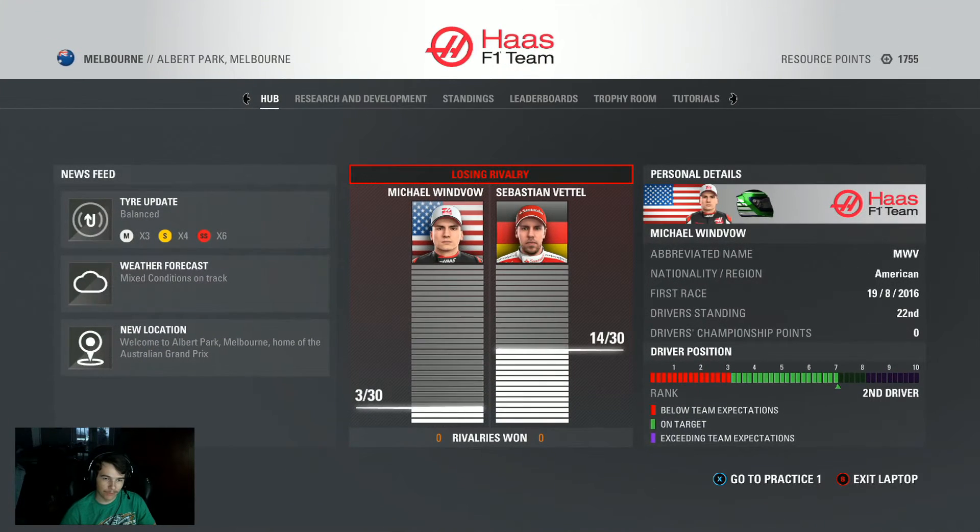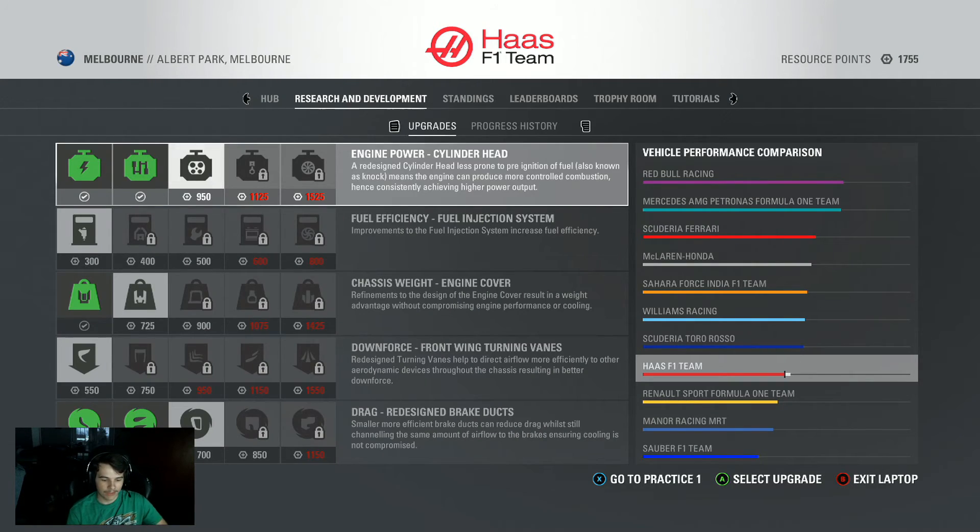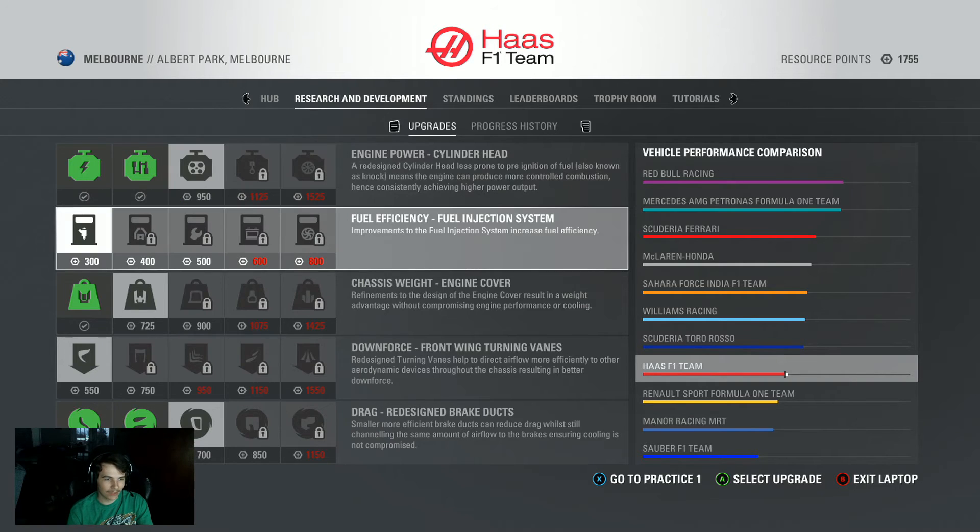We've got a couple things to do. We're losing our rivalry with Sebastian Vettel pretty bad, but we'll get to that later. The big thing we've got to get done first is the resource points. Last season, about midway through, we ceased development on just about everything, and so we were able to get some bonus resource points for doing that — basically just more points to unlock things.